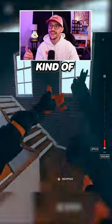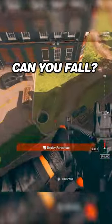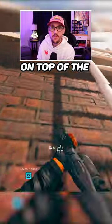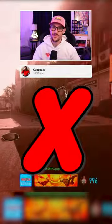We're gonna finish up with this big center staircase building. Can you fall? You can survive that, but you take a lot of fall damage. If you're on top of the staircase, you cannot survive and have to pull your parachute. Share with a teammate and subscribe for more.